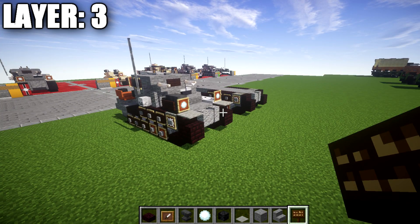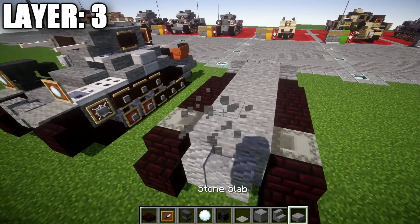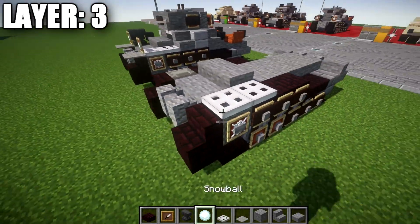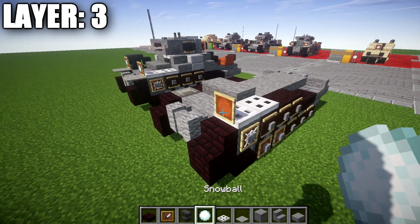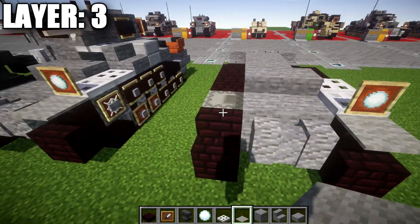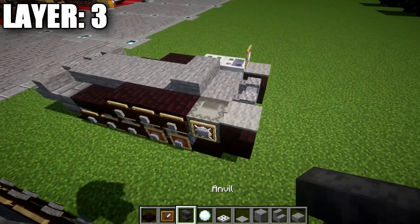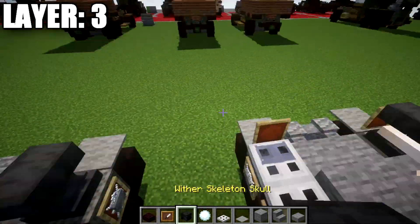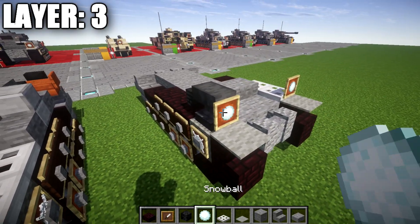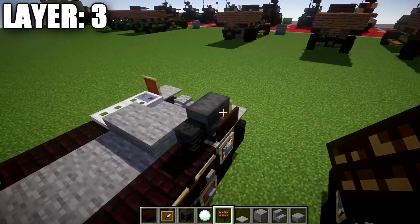Moving on to layer number three. For layer three, we're going to place down a row of two stone slabs across this space. Over on the left side, we're going to place down one and two iron trapdoors going forward, and on this iron trapdoor on the end, we're going to place down an item frame with a snowball in it, and a light gray carpet on top of that narrow brick stair. Over on the other side on the narrow brick stair, we're going to place down a light gray carpet as well. We're going to place down an anvil, and then coming off the anvil going back, we're going to place down a wither skeleton skull. On the side of the anvil facing toward the front, we're going to place down an item frame with a snowball for the front headlight. And lastly, on this anvil, we're going to place down a dark oak sign to the right side of it.